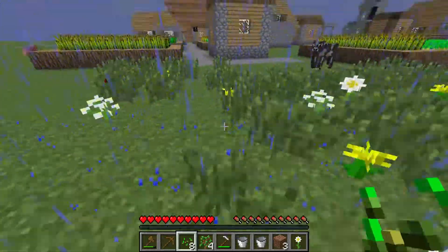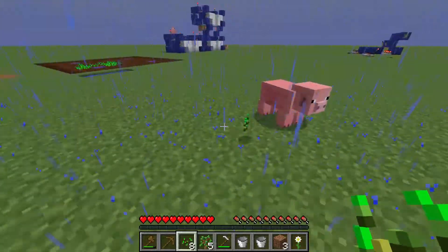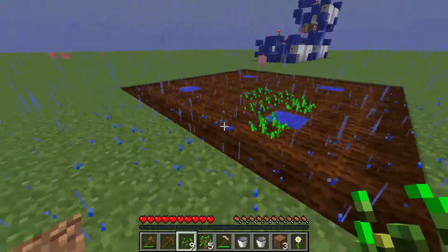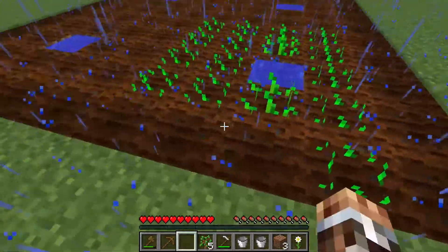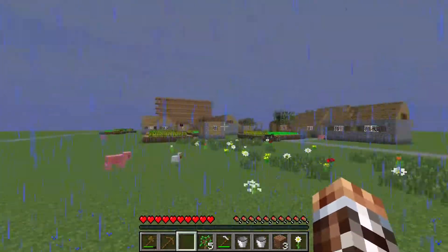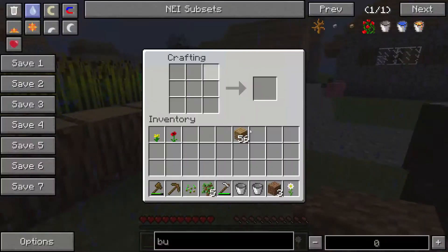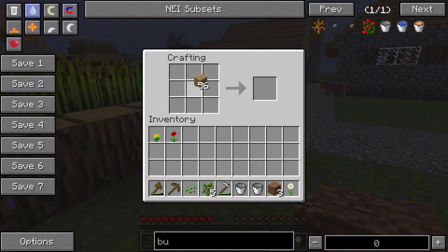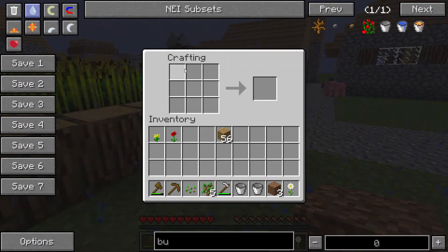One thing about Minecraft that makes it a lot easier is learning all the crafting recipes by heart — then you don't have to look them up. Also, at the crafting table, if you right-click and slide it puts one of an item in every slot you go over, and if you left-click it puts down all the blocks and evenly disperses them.